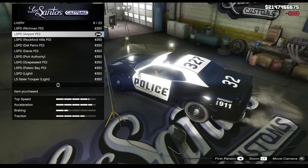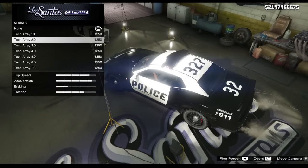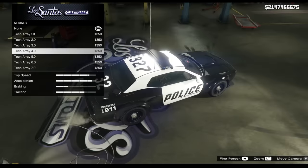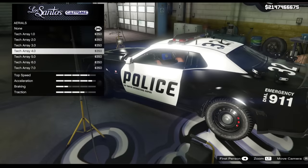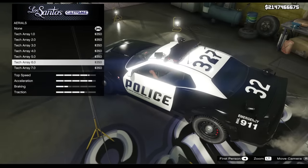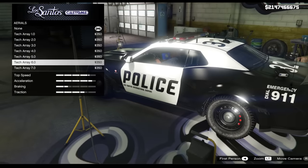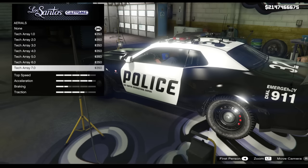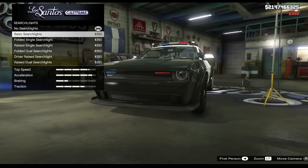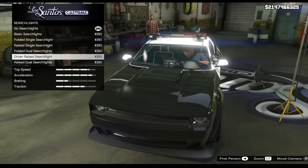I think we all know why we're buying it — we want it to look like an actual police car, which I will be doing. For police equipment we've got aerials, and this is where I think we may see some unique options. It seems like the same Stainer LE modifications, though. When are they actually going to justify this car at 5.4 million? It's not a mixture between the Stainer and the normal Hellfire — it's just modifications from one or the other.